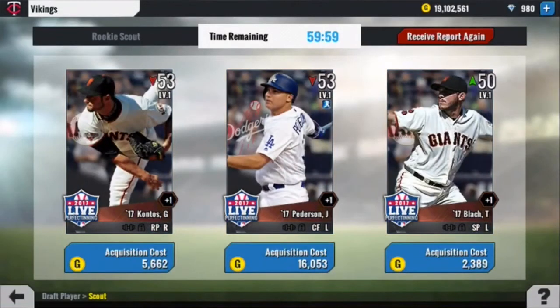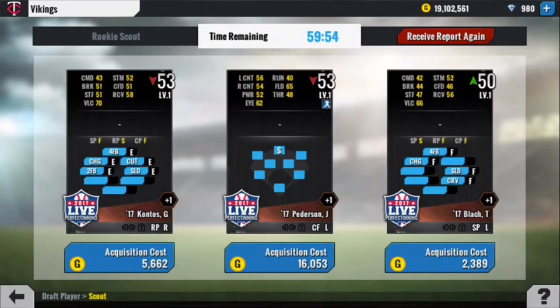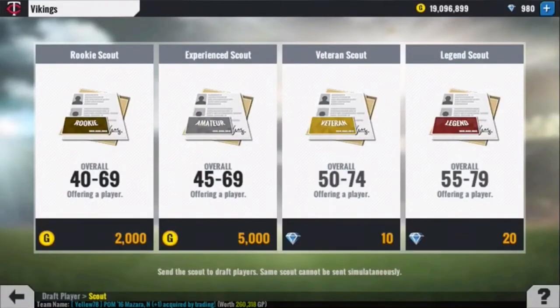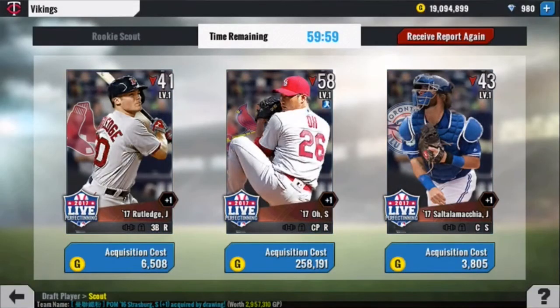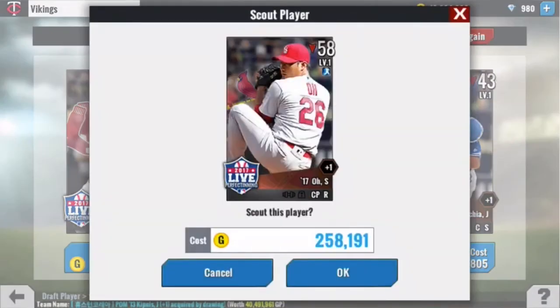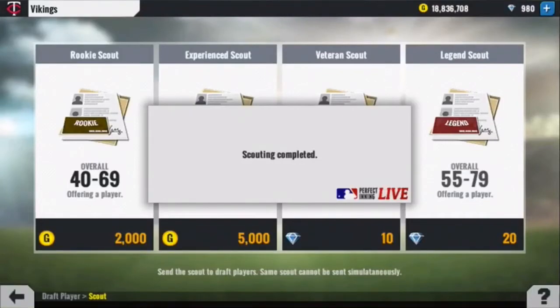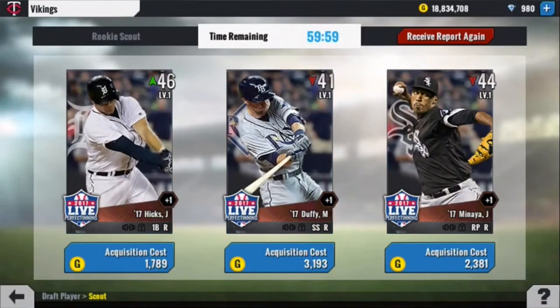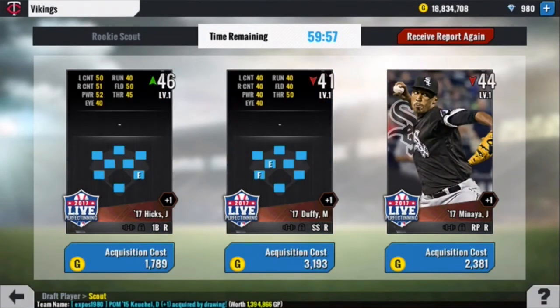Now we've got 10 Rookie Scouts to end it off. I'm going to get Contos — I like his pitch selection. I still have two starter spots, but I'm going to consider those like bailout picks. We're taking Oh as our closer. Pretty expensive, honestly, but we need the best players we can get.